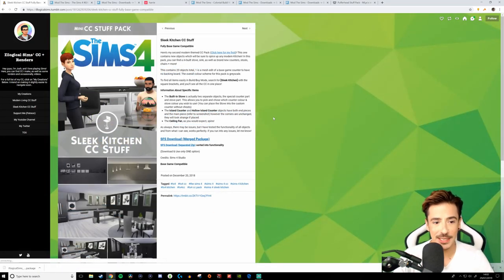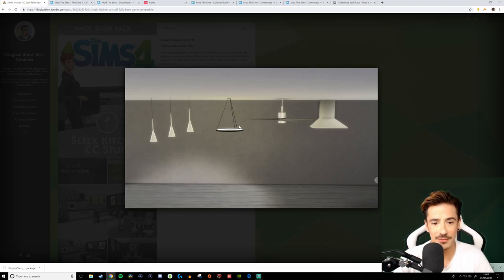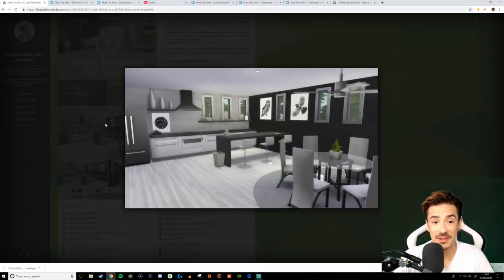So this is the Sleek Kitchen CC. I love the fact that Josh creates his own renders to go with his objects. He's such a talented Simmer. If you haven't checked his stuff out, I will link it down in the description box below. I love these little island counters — they're absolutely gorgeous — and the freestanding ones. I'm itching to find out if you can slide a washing machine underneath. Same with these lights; I love this ring light. I've had my eye on it for a while.